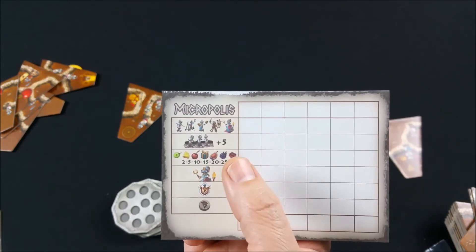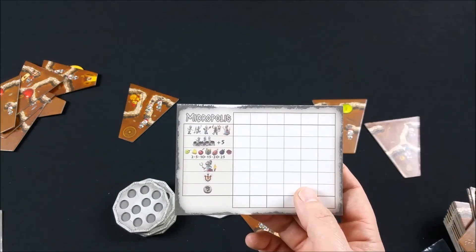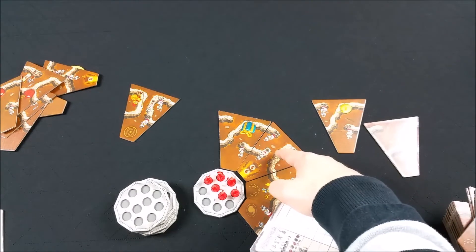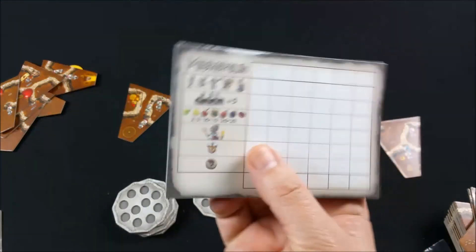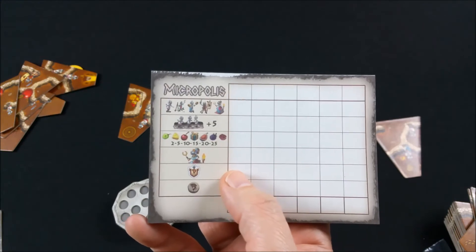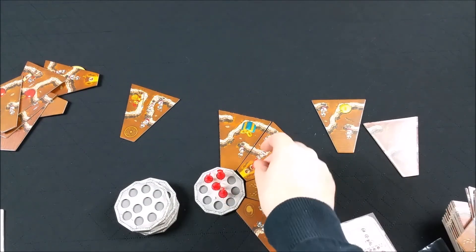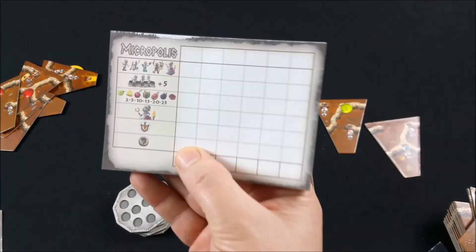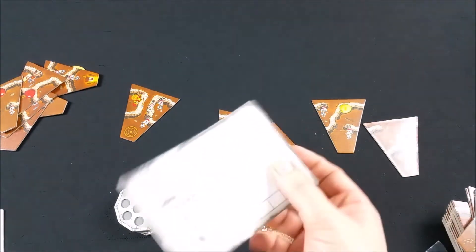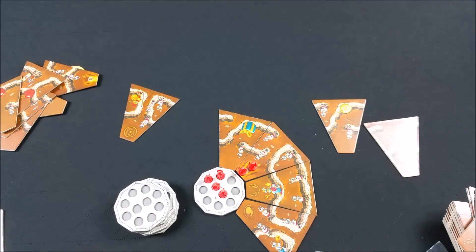Pour la reine, on regarde dans l'ensemble des galeries : il faut une seule reine par galerie, et elle rapporte un point de victoire par tuile dans cette galerie. Par exemple, une reine seule dans une galerie de trois tuiles donne trois points. Le joueur qui a le jeton premier joueur gagne aussi cinq points de victoire. Enfin, vos garnisons remplies vous feront gagner quatre, sept ou dix points de victoire selon le nombre d'unités présentes.